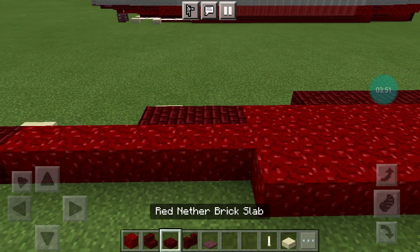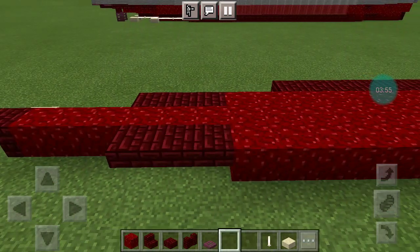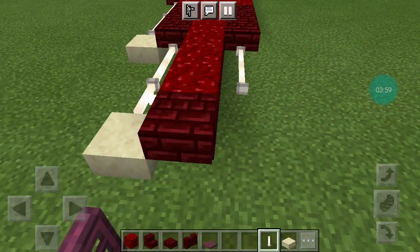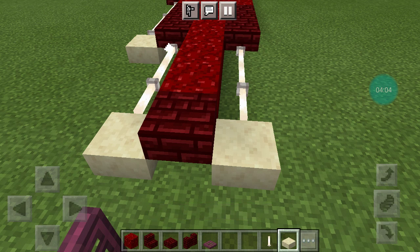Then 3 red nether brick top slabs, followed by 3 end rods with a smooth sandstone slab.